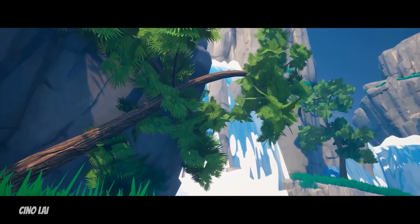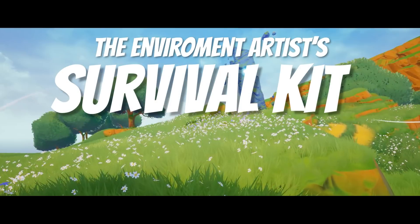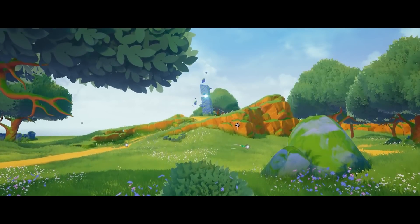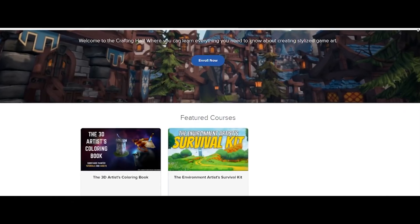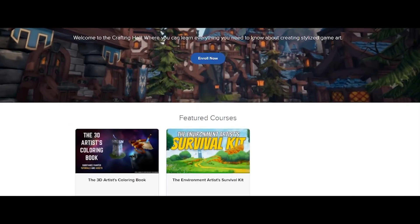If you're interested in learning more about Unreal Engine, you can check out my Environment Artist Survival Kit, where you'll learn how to create a beautiful environment like the one you see on screen. I also have a course that teaches you how to make anime style textures in Substance Painter, and you get a discount when you buy both. I'll leave a link in the description. Now let's get into the video.